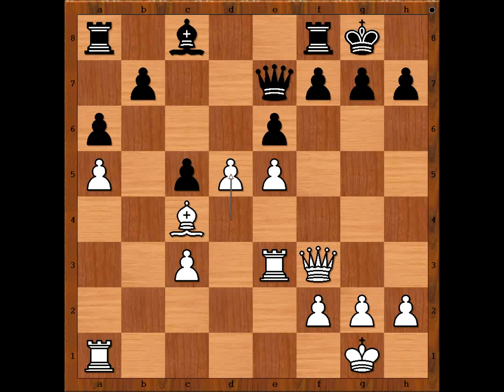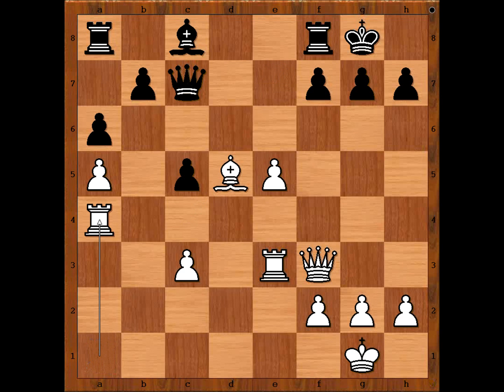White's center — d5, d5 — he takes on d5, bishop takes on d5. Queen to c7. Black would love to play bishop to e6, but then bishop takes on b7, so we have queen to c7. Rook to a4 — what a rook lift! Where is the rook going? The rook is going to the kingside. Bishop to d7 attacking the rook.